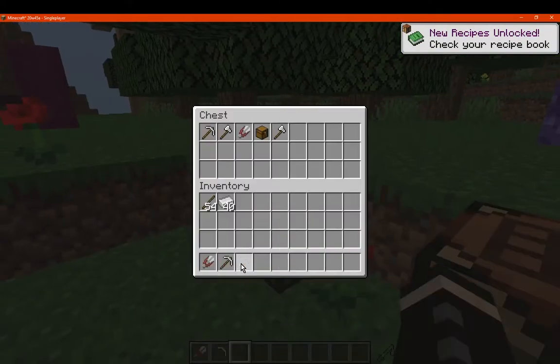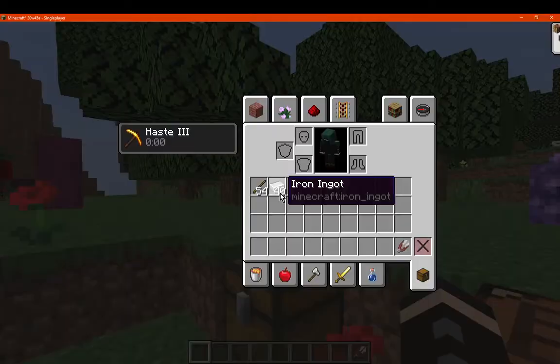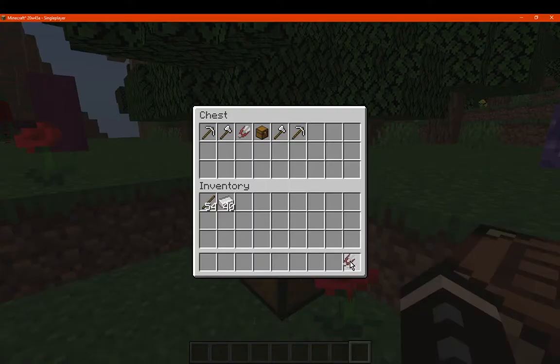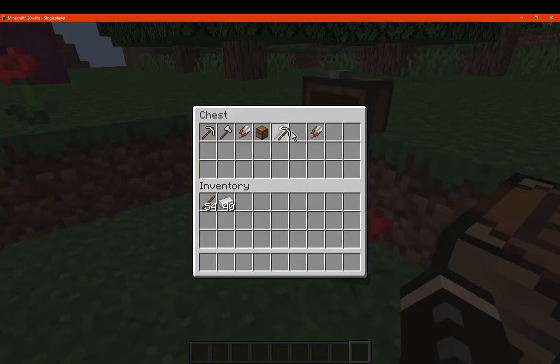I'm just going to hover over one of them, which gives haste three for a second, and I think it only applies when you're holding it. If I hold the hammer it gives us slowness, strength three, and haste three, so the slowness doesn't affect us that much.